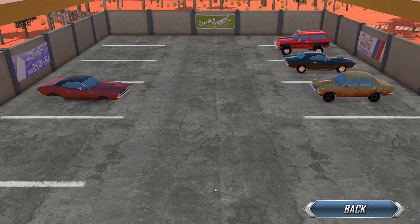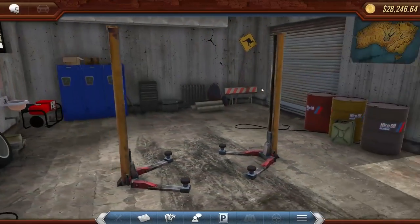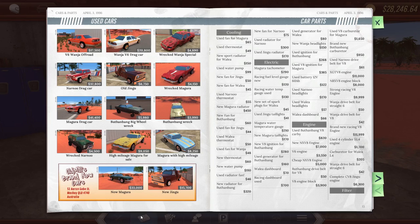The car still handles like a boat, but it's a lot better, so we will probably try out some races here very soon. The only thing that has changed — I have gotten rid of the crash Magura from the last episode. We bought it right at the end, I parted it out, and I sold a couple other things that weren't necessary. So we have 28,000 to play around with.